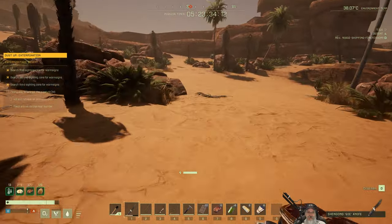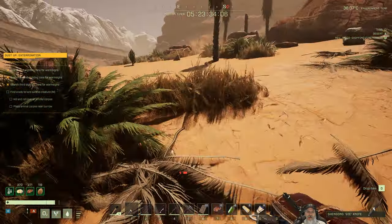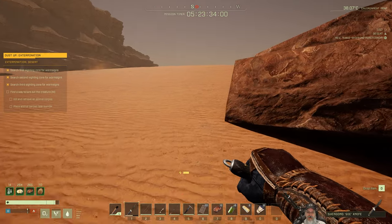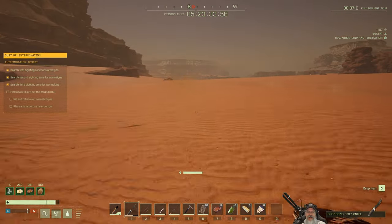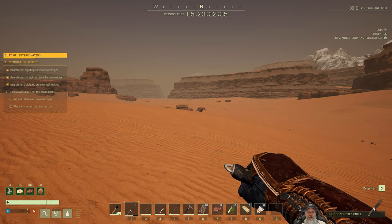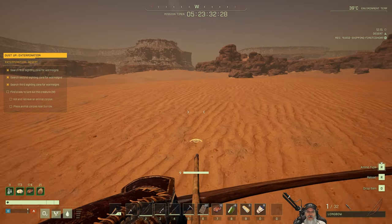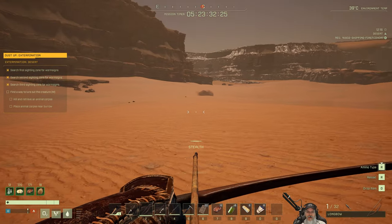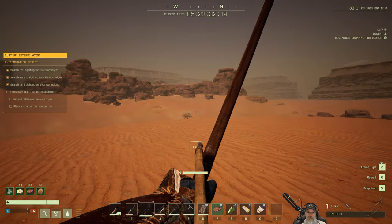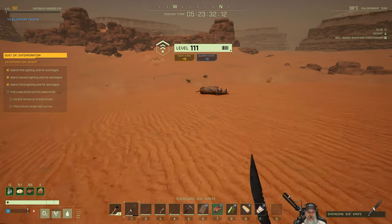Let's run to the burrow, kill an animal, and put it there and see what happens. If this worm isn't any tougher than the one we fought in El Camino, I'm not too worried about it. If he's tougher, then maybe I should be — we shall find out. Okay, I think that little puff of dust over there is what we're looking for. Let's find a critter. There's an antelope just right over here. Oh, there's a pig. And we are level 111 — look at us.